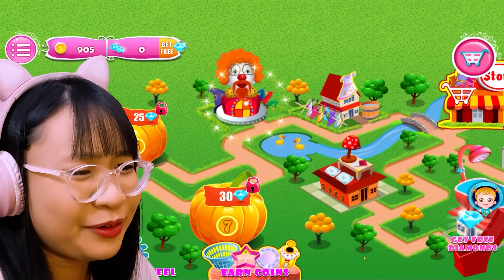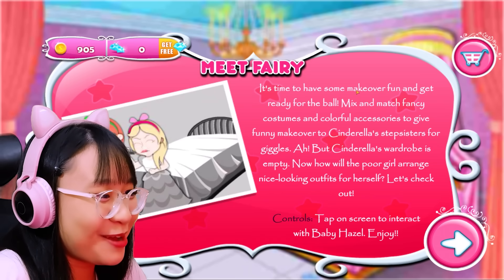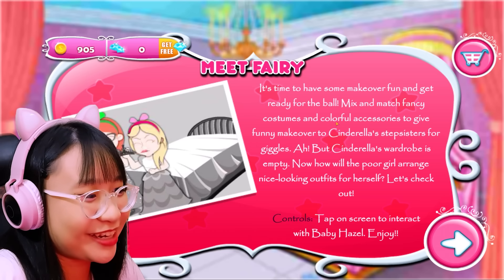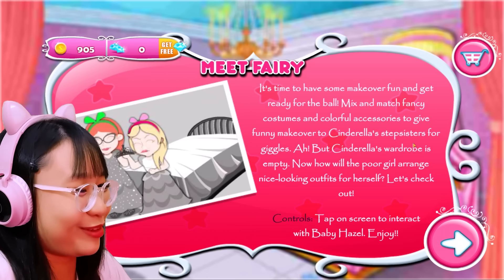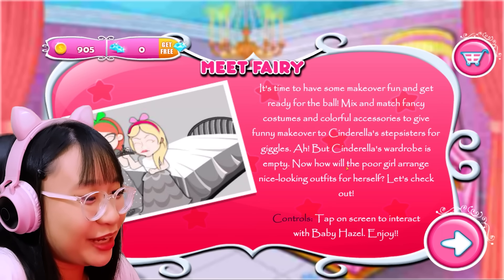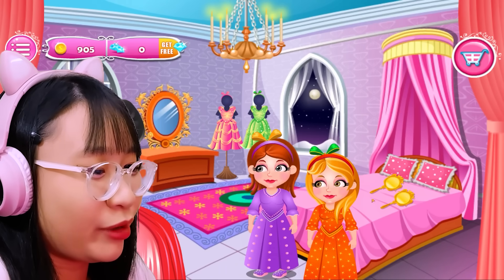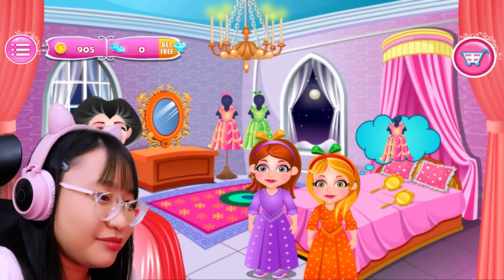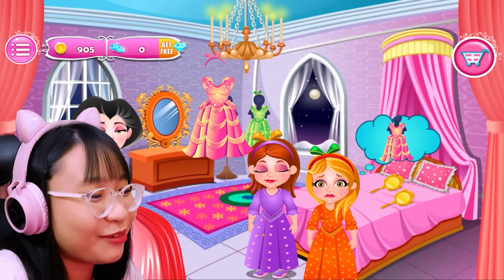Yay, finally. Ew, it's an ugly clown. Meet fairy. It's time to have some makeover fun and get ready for the ball. Mix and match fancy costumes and colorful accessories to give a funny makeover to Cinderella's stepsisters for giggles. But Cinderella's wardrobe is empty. Now how will the poor girl arrange nice looking outfits for herself? Let's check out. Steal one of your sister's dresses. Let's get ready for the ball. Okay, mother. Oh, you want this? No, this is for me. I actually like this dress and I want it.